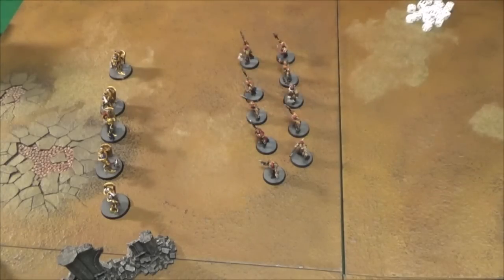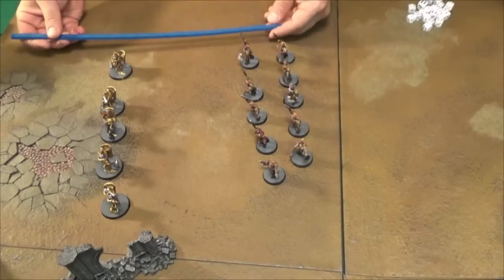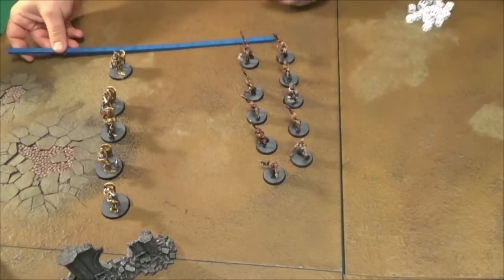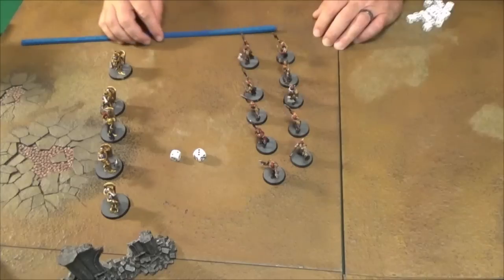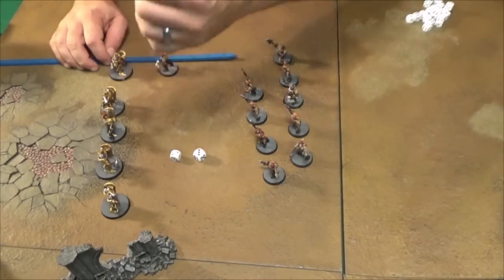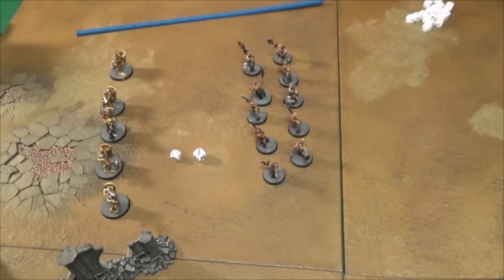Shooting phase: since the Blood Reavers are only a melee combat unit, they have a range of one, so they would not be within range of the Liberators here. If they were within 12 inches at the beginning of their turn, they would be able to charge. By charging, you take two dice, roll them together, and that's how far you go. In this case the Blood Reavers would move five inches, which means they would have come up short and the charge would have failed, leaving them wide open to the Liberators.